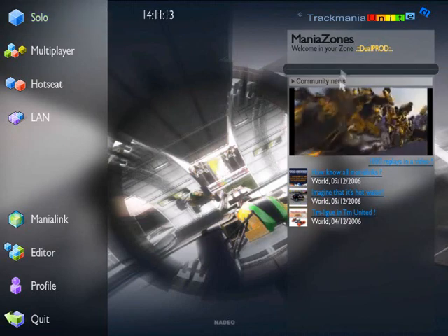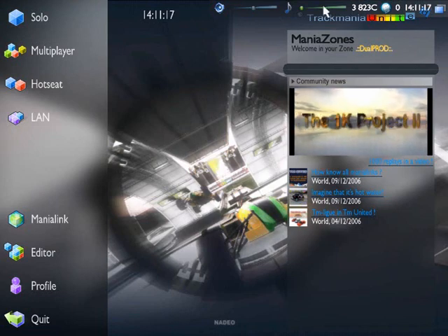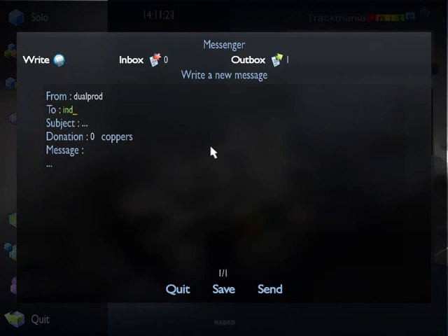By passing your mouse over the upper right part of the screen, you can set the volume of the sound effects and music, and also send a message to a friend. You can send a message to any player by typing in their login.